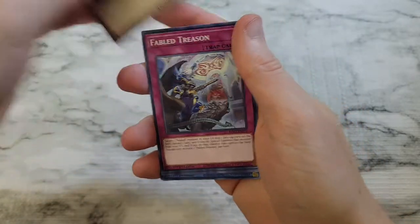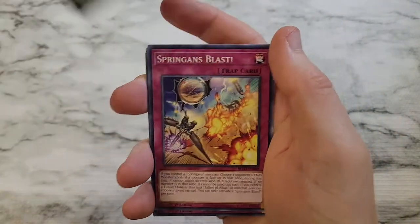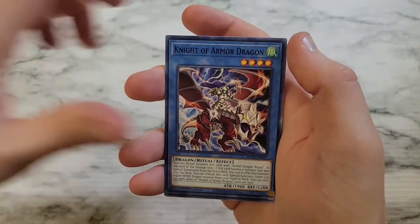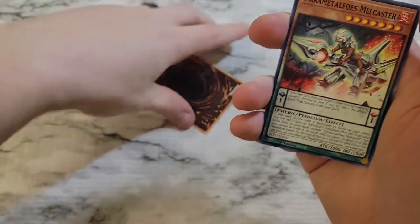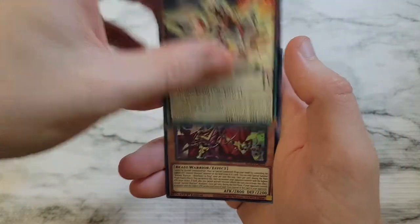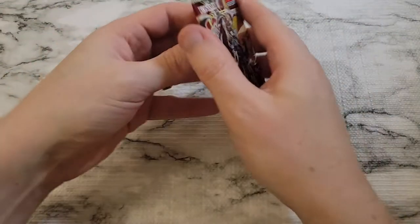Fabled Bonk just got a reprint — Fabled Treason, Archfiend Staff of Despair, Springans Blast, Ancient Warrior Saga the Chivalrous Path, Knight of Armor Dragon — there goes a card flying everywhere. That was Heavy Metal Foes Amalgam, Power Metal Foes Melcaster, and Ancient Warriors Rebellious Lufang as a super rare to round this out.